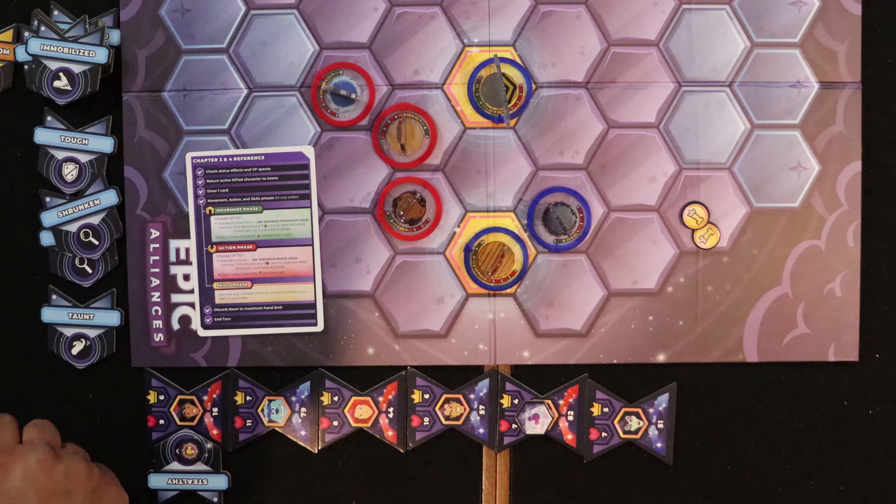It's Gaston's turn. He checks if the top card is an attack — it is — so he gains Strong, which increases his damage by one. He then hits Dr. Facilier for three damage, knocking him down to four health.